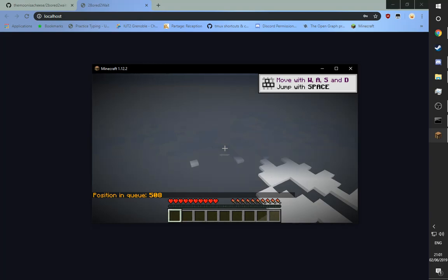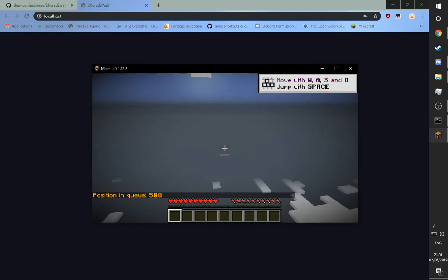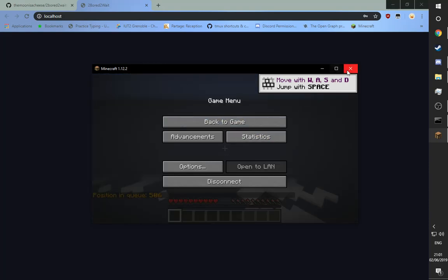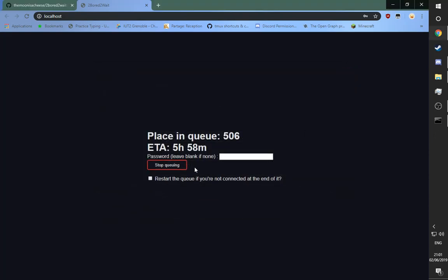Again, I've been told if you just sneak around for a while and right-click things, eventually you start spawning correctly. And when you wish to disconnect, just click the stop queuing button, and there you go.